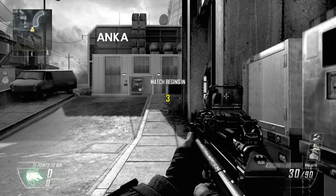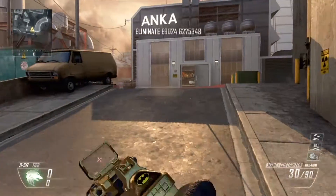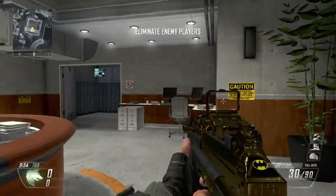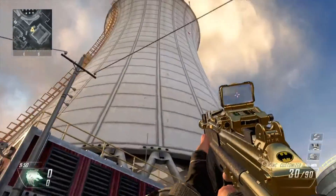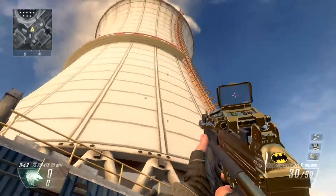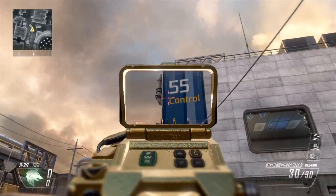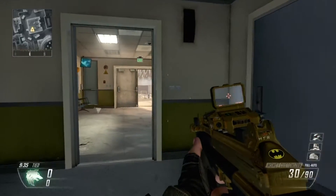Once the match begins I'll show you guys how to get there. We're gonna run over here, head through these doors, make our way around — it's not in this building, it's actually in this power plant right here, or right next to it. It's right in the center of the map, across from this one. It's in this building — 55 Control — you'll know it's the right building because it says 55 Control.